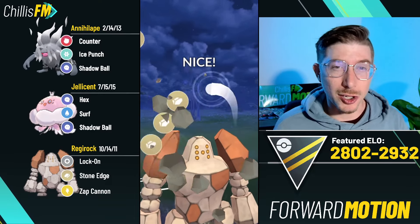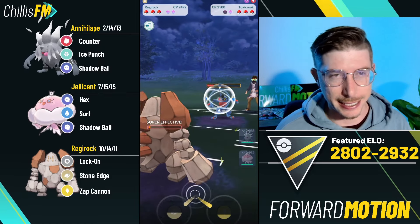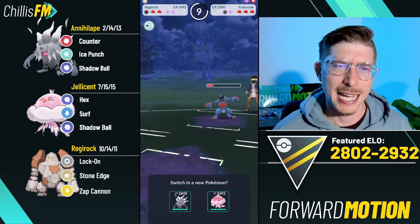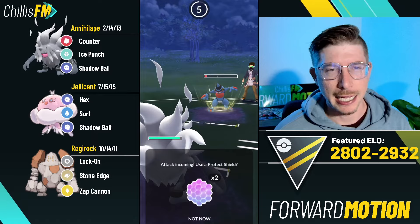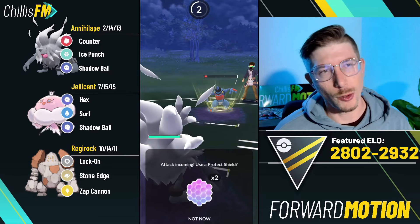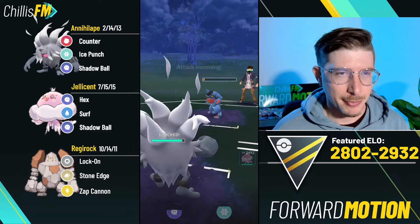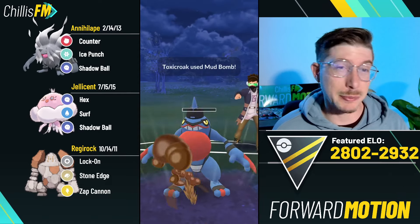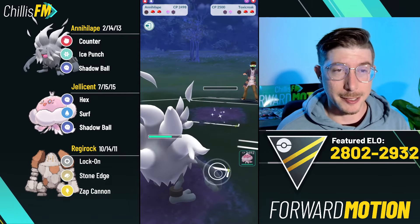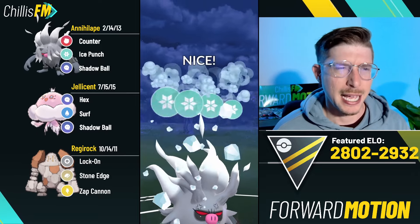We're going to be able to tank this Mud Bomb and get this Stone Edge off, and grab a shield from the fighting type. I do have to keep in mind that Toxicroak got access to Shadow Ball in the season update, so I'll throw up a shield. Annihilape with energy is pretty good against anything, so I'll happily take this farm down. They threw Mud Bomb - maybe they're not running Shadow Ball, or maybe it was a bait for chip damage. Now they're coming back in with Gliscor.